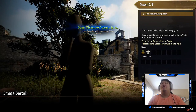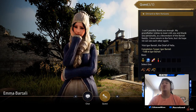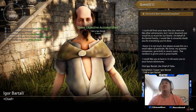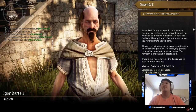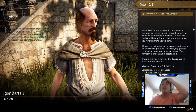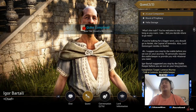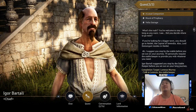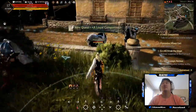All right, Emma: 'You've arrived safely. I can't possibly thank you enough. My grandfather wishes to meet with you and thank you personally. As a descendant of the Bartali family, I must return to the farm, but I hope we can see each other again.' Igor: 'I could tell from your eyes you were not like other adventurers. On behalf of the Bartali family, I would like to sincerely thank you. Please accept this as a small token of gratitude — my horse's newborn is grown and in great health. I would like you to have it; it will assist you in your further endeavors.' Let's take the gray horse.